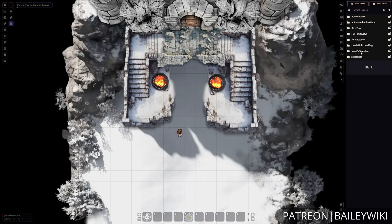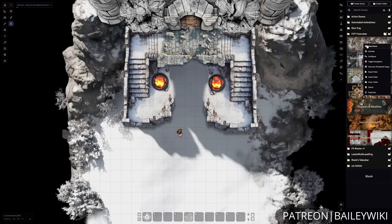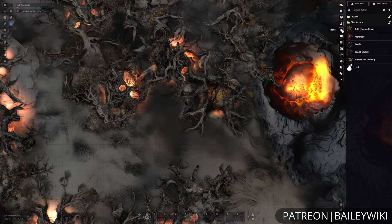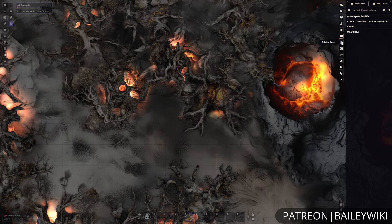Next is the combat tracker. Then we have our directory for scenes, which is all of the things that show you what's happening on your map. You can right click and view those scenes to go to them. And you have directories for storing your actors, items, journal entries, and more all through here.